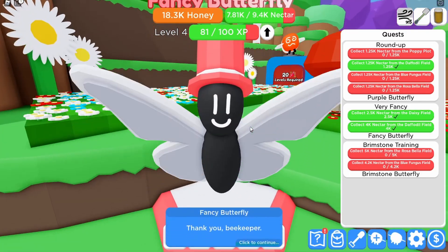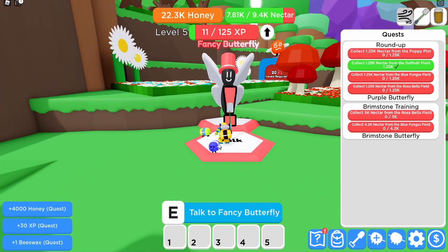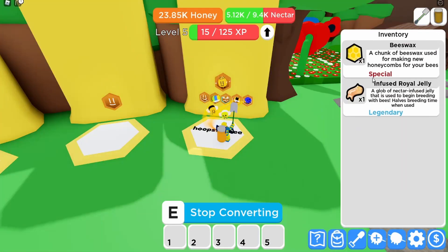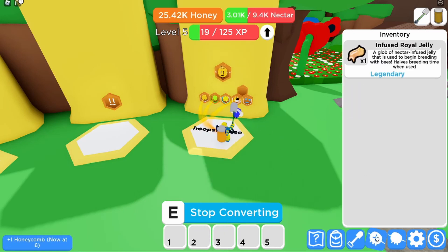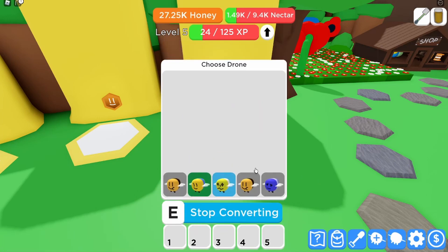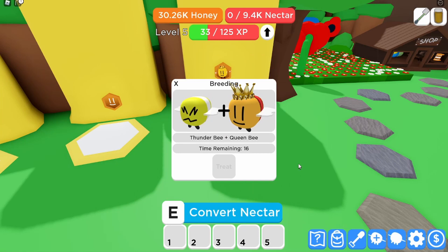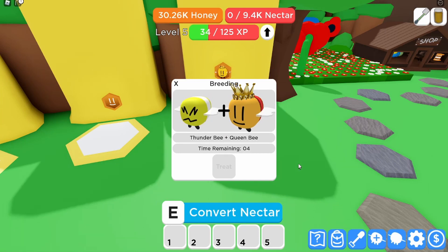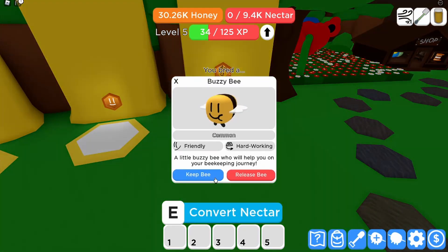Let's talk to the fancy butterfly and get ourselves some more quests — finish off some quests. Oh, skill points! I've got beeswax, which means I can get another bee. I've also got an infused royal jelly from another code. Let's go use that and change the bee — use the legendary because it might help. I don't actually know how the breeding works, but I use better bees and I get better bees.